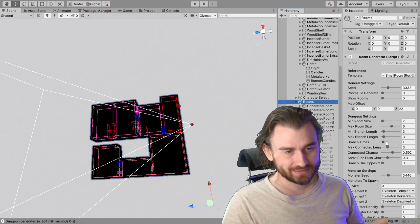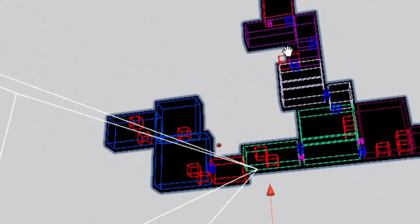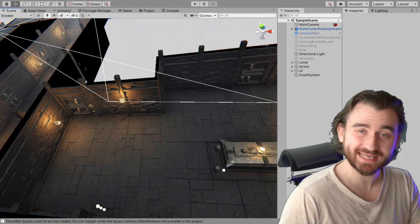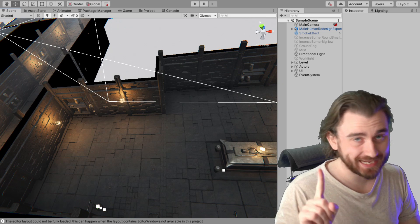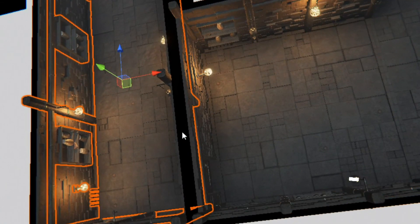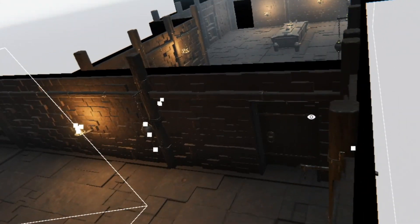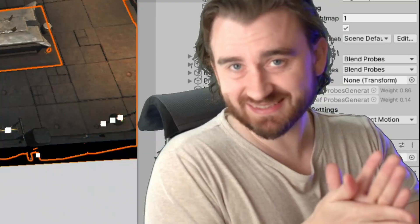And if we add multiple branching times and randomize the seed, you can see that it starts to become somewhat interesting. The reason I chose this algorithm is actually because rooms can have different distances to each other, depending on what's inside of the room and also depending on how they are connected. For instance, these two rooms have a further distance from each other because they are connected with a door, but these two rooms are closer to each other because they are just connected.